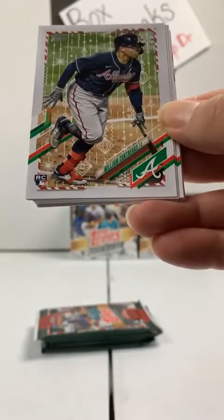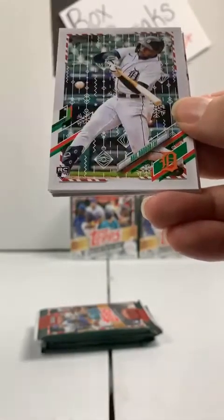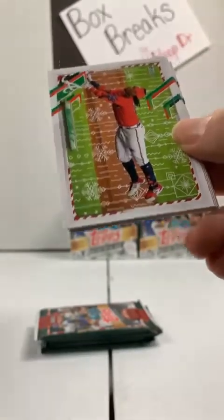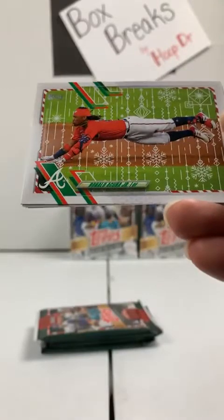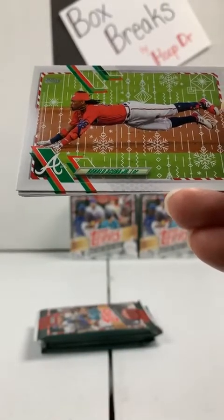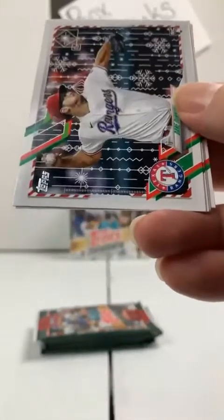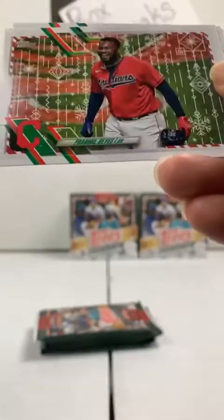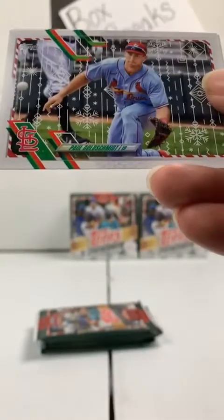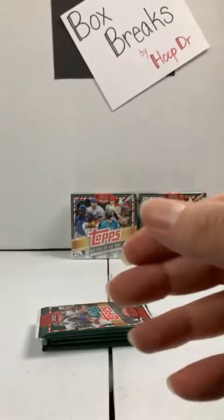Salvador Perez, Kansas City. William Contreras, Braves rookie. Zach Gallin to the Diamondbacks. Akil Baddoo rookie, Detroit Tigers. Another Ronald Acuna Jr. — I want this one to be a variation, but no, it's a metallic. That's a nice one. Dave Dunning, Rangers rookie card. Reyes to the Indians. Stanton to the Yankees. Goldschmidt to the Cardinals. And Ian Anderson rookie card, Atlanta Braves.